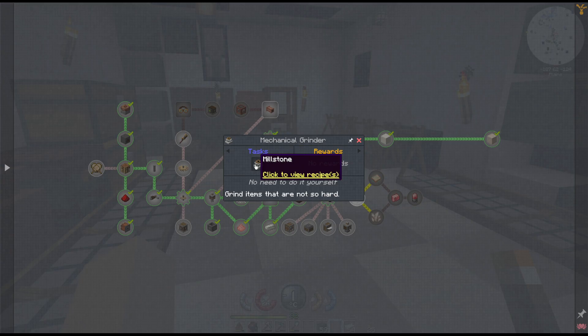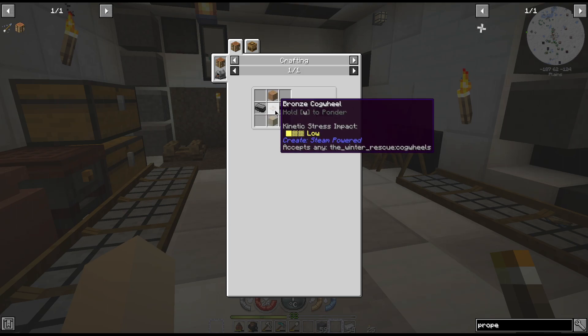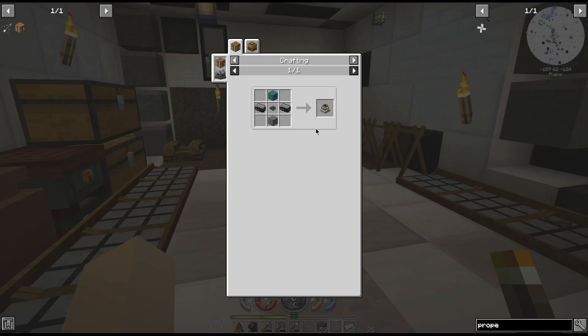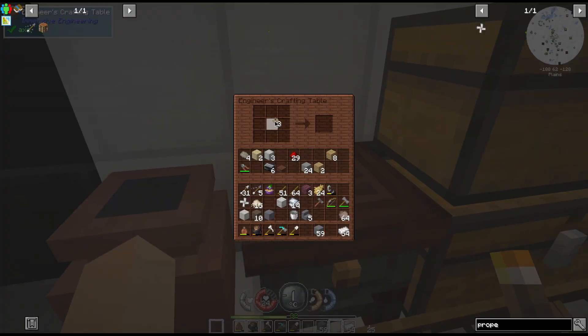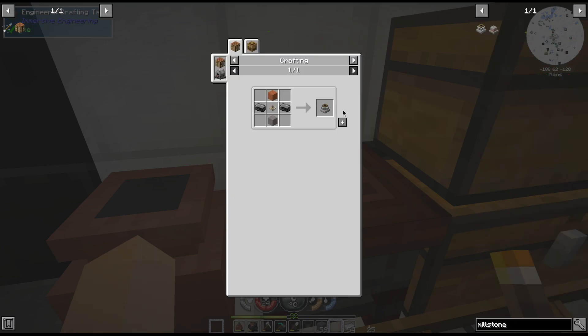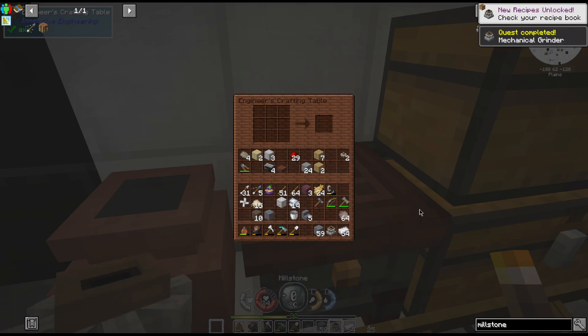So we need to make a millstone, which was unlocked. We need white marble, gray marble, black marble - so this is just any stone whatsoever. Two cast iron, any cog will work so a bronze one will work, and a piece of wood, and that will make our millstone. We do have a bronze one left - it's a set of planks so we can use that. Two of these, and then any kind of stone, and that gives us our millstone.